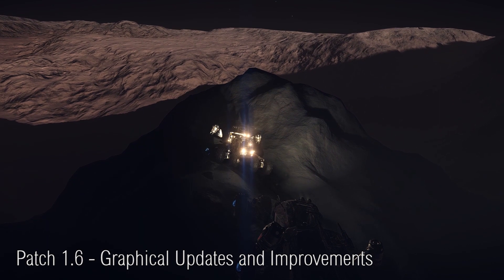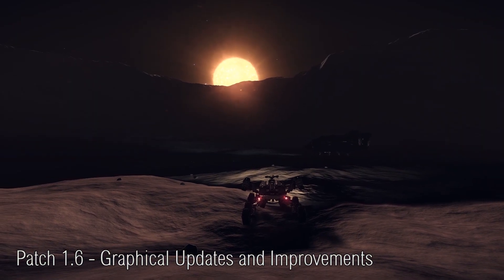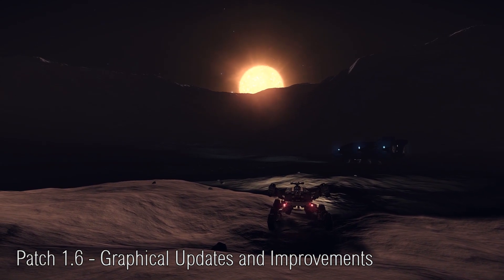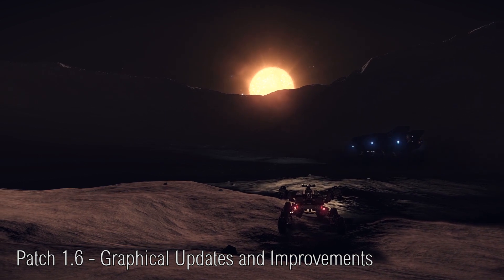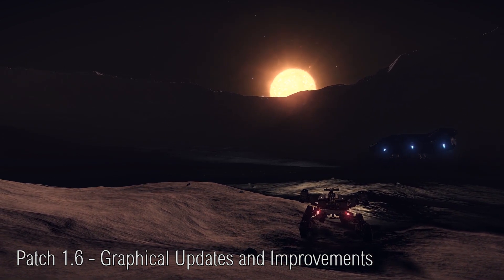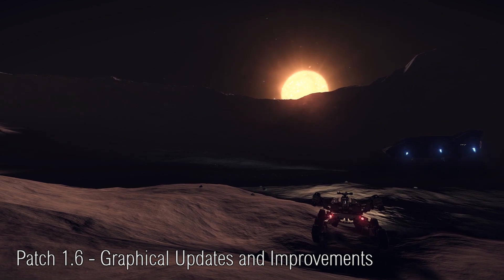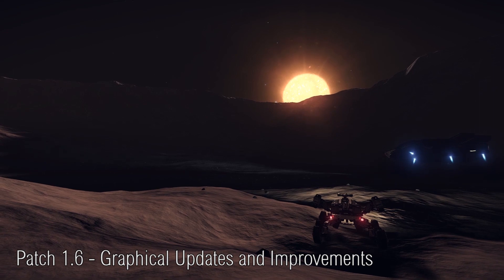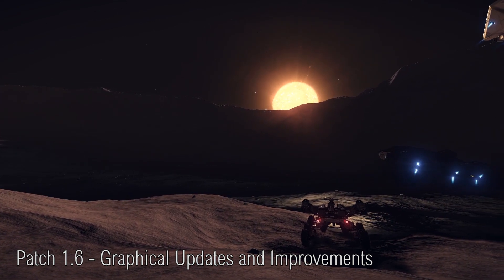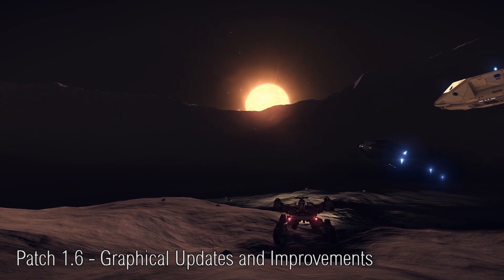Something mentioned a while ago but not in this week's newsletter is the graphical changes to the game. This is going to extend to asteroid fields, which are going to get improvements to all areas of graphical quality including the fog, draw distance, and a number of other things, as well as lighting within systems. All of this should be part of the 1.6 update and available to all owners of Elite Dangerous. Hopefully we'll get more information on the graphical updates in upcoming newsletters.